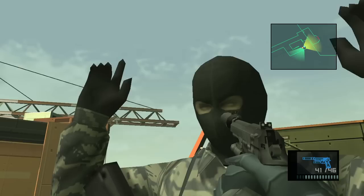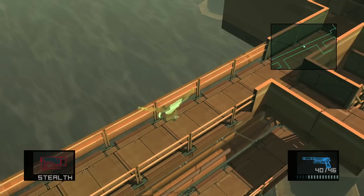Now that you got that out of the way, continue on to Strut C and cartwheel your way across the bridge. In Strut C, you don't have to worry about any guards — we already got all of them, so you can speed through it.